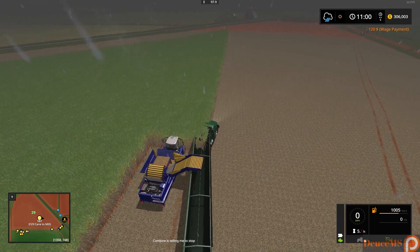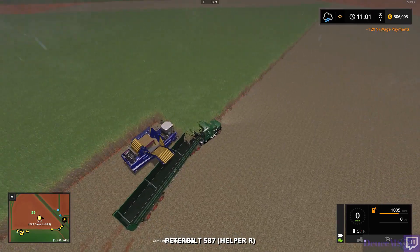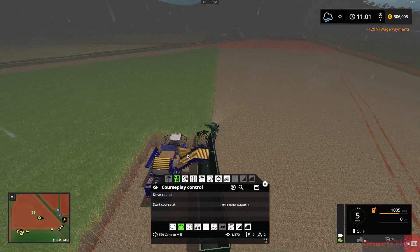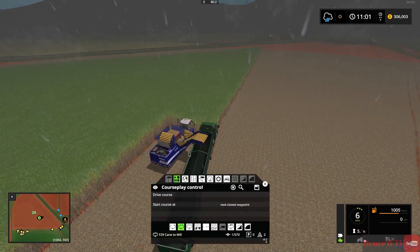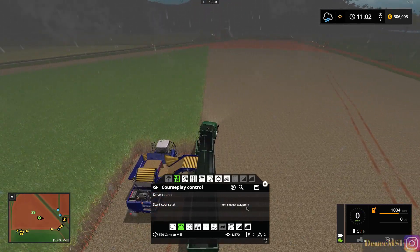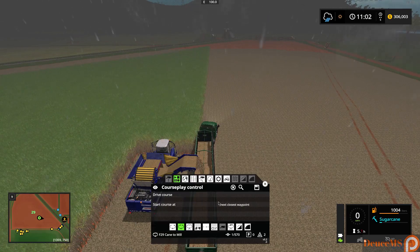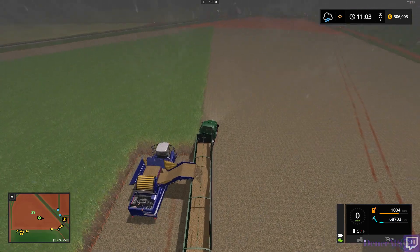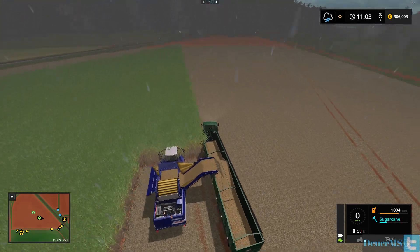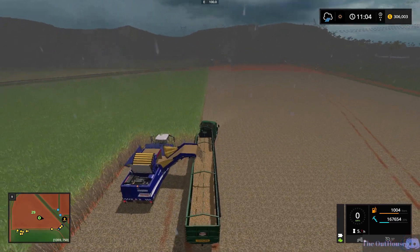It looks like it's not going to unload right here. I think it's because it's too close. Wherever we're at right now is probably a good spot. You can see this thing empties super fast. For 1.5 million liters it's still going to take a little while to empty. I may have to go into that one and change how fast that one empties. This one emptied pretty quick - the trailer did.